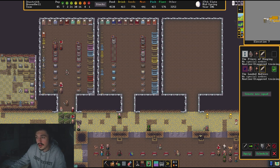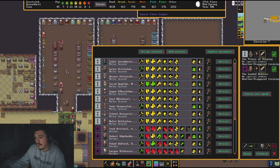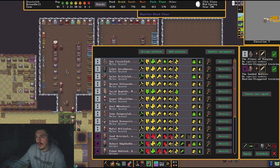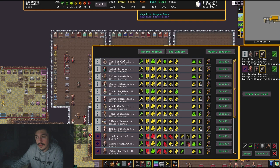Equipping soldiers is a bit complicated. You'll see items shown in green and yellow, and for my marks dwarves there's a lot of red. Let me explain: yellow means that they have the item available or on them. Green means the item is claimed by that dwarf — it belongs to them specifically.